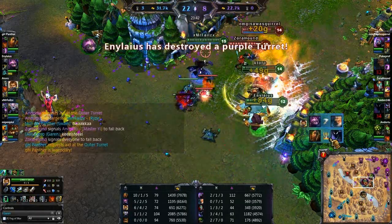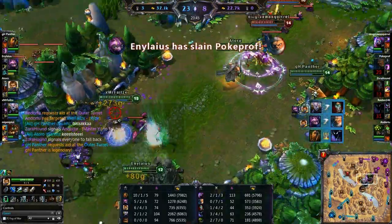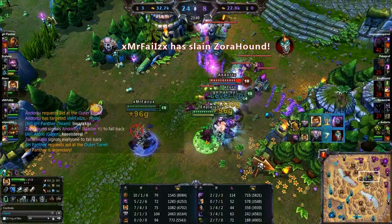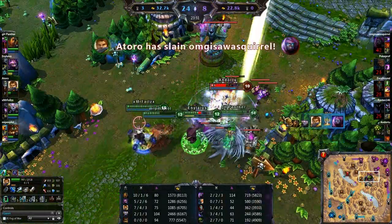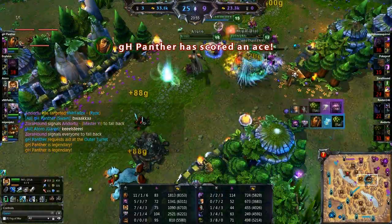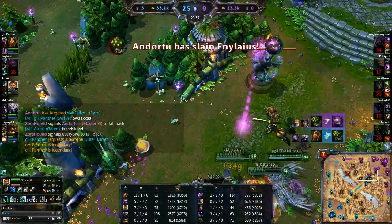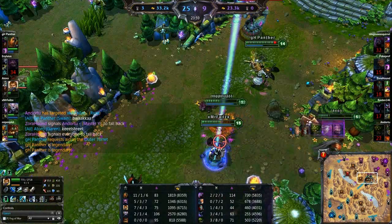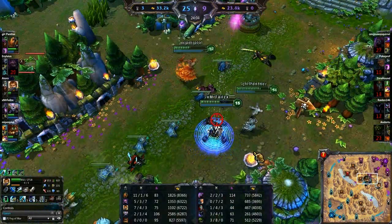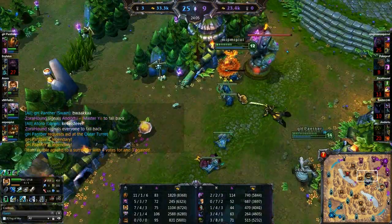GH Panther going legendary and then getting a tower. This is just a massacre at this point. Mr. Fails is picking up Zora Hound, and now Master Yi getting taken away. There is the ace - nicely done. Only losing one person. Master Yi getting taken out there with the help of the tower. 33,000 gold - they are up by 10,000. There is the surrender guys.